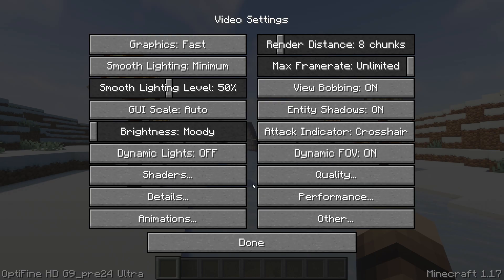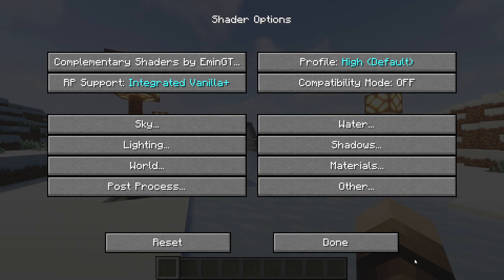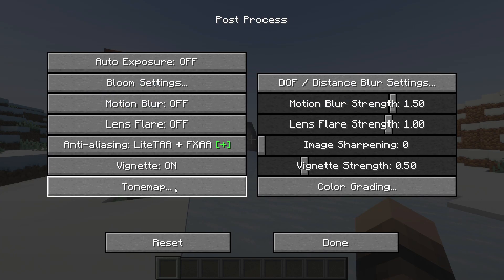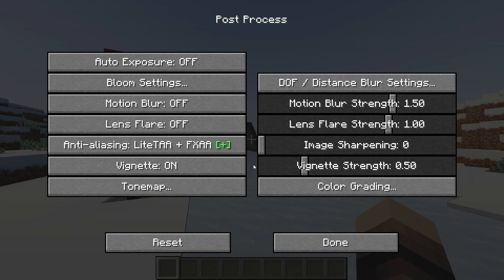Then go to the shader menu, go to shader options on the bottom right and start by setting the profile to the lowest setting. Next go to post process settings, go to bloom settings and turn off bloom. Then go back once and set anti-aliasing to off.